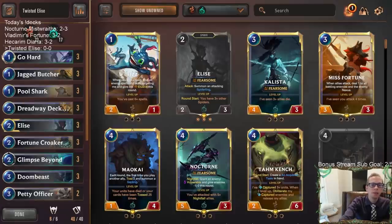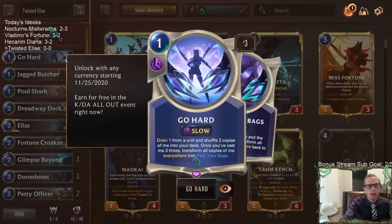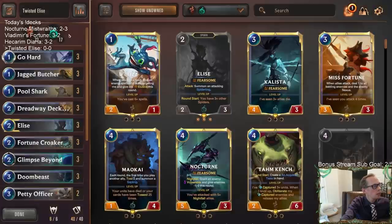Welcome everybody in Twitch chat and on YouTube for some Twisted Elise. This is a deck that's been picking up in popularity quite a bit — we've been playing against it a lot over the last four or five days. This deck is built around Go-Hard and having lots and lots of card draw to find more Go-Hards. I found these decks on the leaderboard from random players.